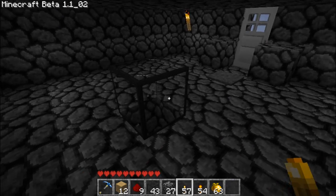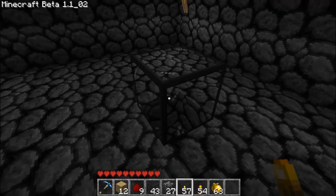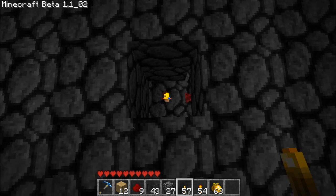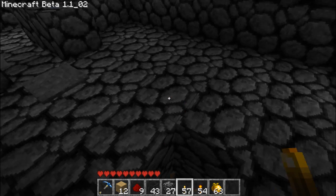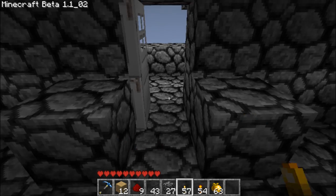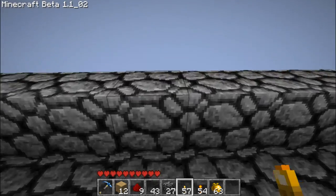This glass block here is simulating a mob spawner, and what you would have to do to get the door open again is break the mob spawner and then get the torch that's below it, and that will open the door again. Now it doesn't matter if I step on the plate or not — the door remains open.